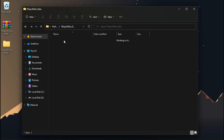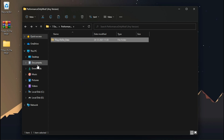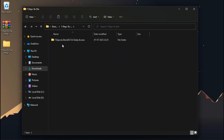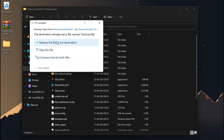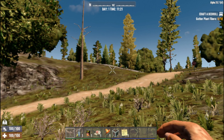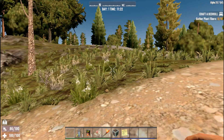Now just copy this folder into your game directory. And now you are good to go. Now it's perfect — you'll definitely feel the performance boost after doing this.